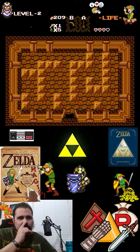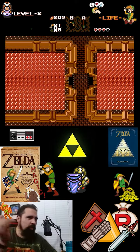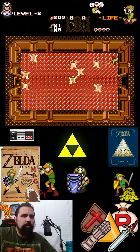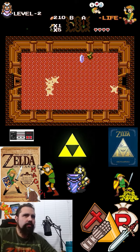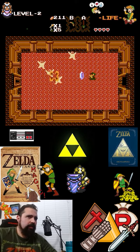We picked up a key — you didn't see it; it actually spawned right where I was standing, a little below me. We're going to go back down one room and to the left. This is a room full of mummies, the Gibdos. They only take two hits each, so hopefully we can get a heart container and not take too much damage here. The more rupees we can get, the better.